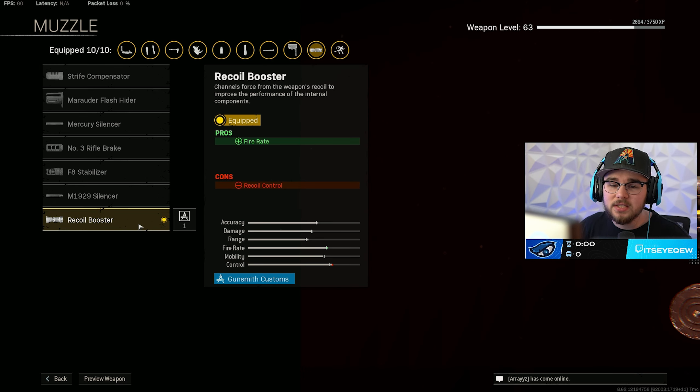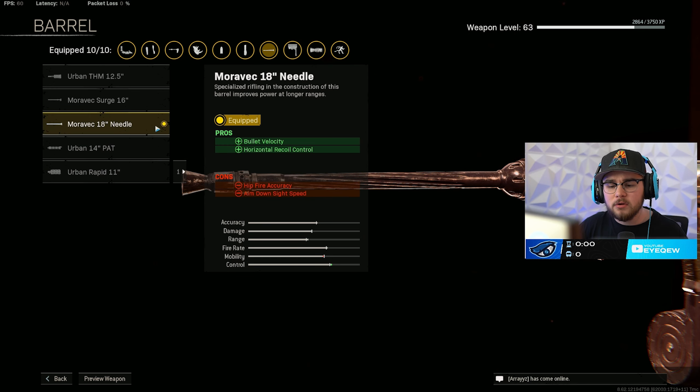It is a Vanguard SMG, so just like normal we have the Recoil Booster round for the muzzle, boosting that fire rate which is very helpful for this build — essentially cutting the TTK in half and letting you shred through people. For the barrel, there are a lot of different options. In the gameplay I was running the 18-inch Needle Barrel, giving you both velocity and horizontal recoil control, getting you closer to hitscan and making you way more of a beam.